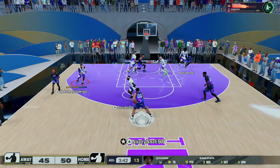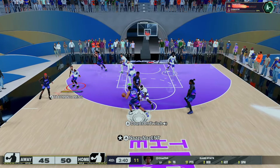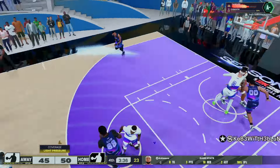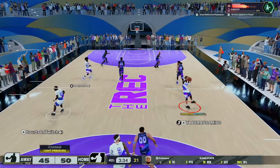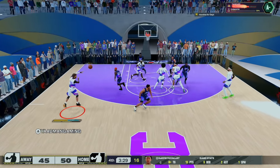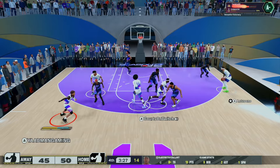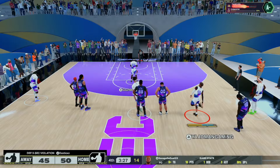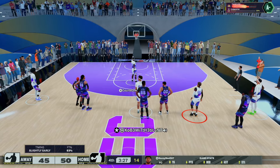I don't like to bring my small guard in there because they don't really have the defense it takes to play Starting 5 where the RNG is so crazy. With this build, I dropped 95 points in the Starting 5, believe it or not. I was playing against a Zener and he kept leaving me open every single play, and I literally was making most of my shots.